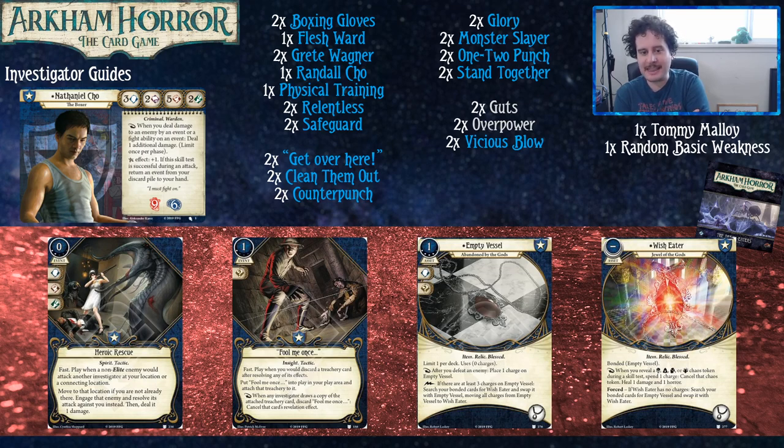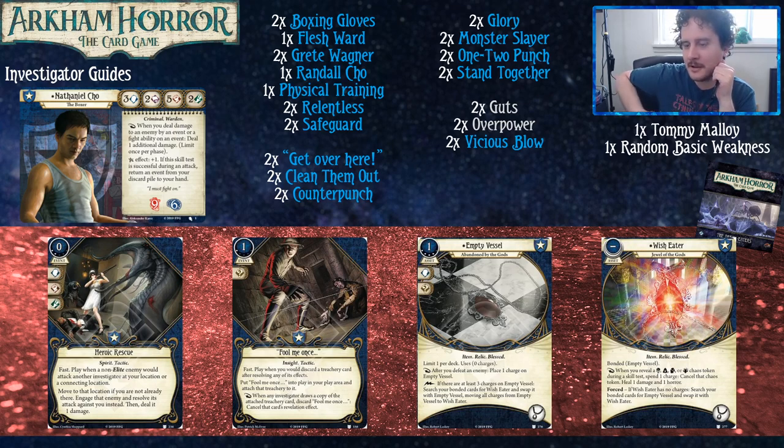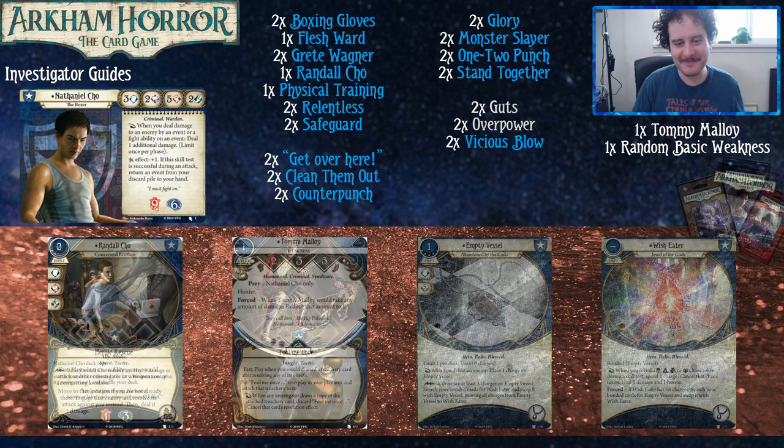As mentioned, the accessory slot isn't competitive in this deck, and Empty Vessel only costs one resource. A neat synergy: you're only allowed one per deck, but it's an item — so Tetsuo can grab it when he dies. It also offers an intellect and a wild symbol, so if you're playing Well-Prepared that's great. Looking at Randall Cho's flavor: he can only search for weapons, so he's concerned but still like, 'Brother, you gotta go fight in the ring — we need money.' 'Do you have any badges or something?' 'No, I just got boxing gloves.'